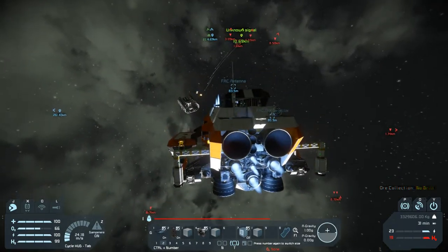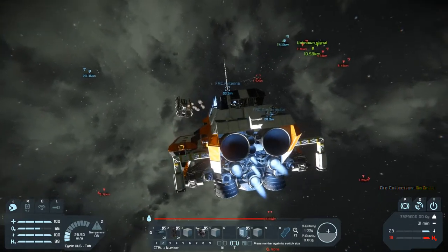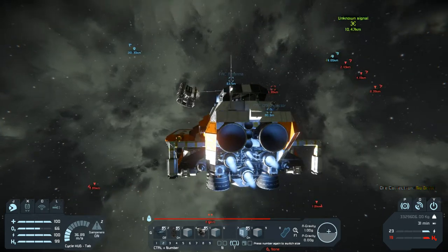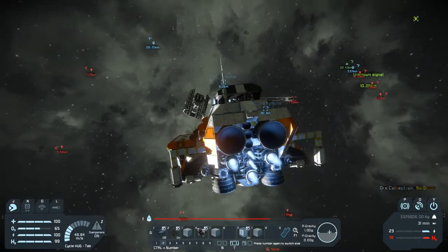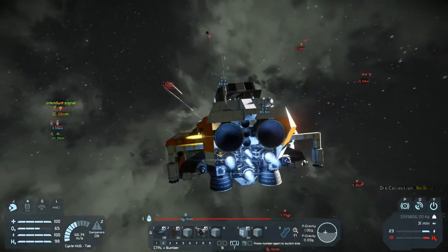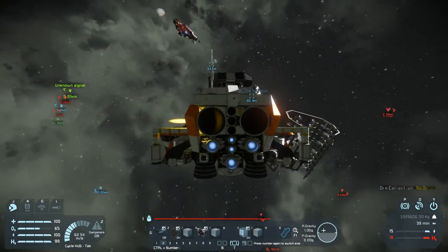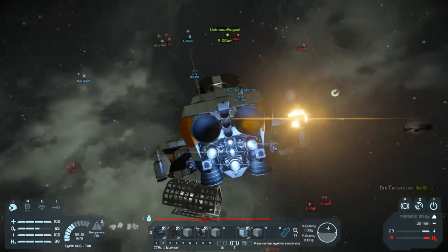Missiles incoming. Let's go weapons free. 1.2 kilometers — are you on the Dauntless? I'm on the Dry Dock. Okay, get on the Dauntless. Eden's Hope is in range and has opened fire.